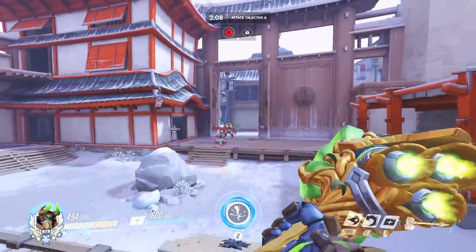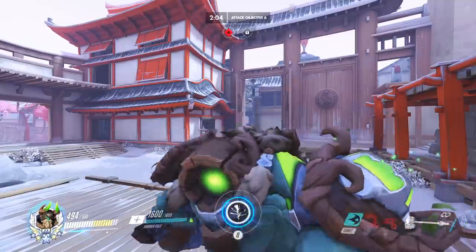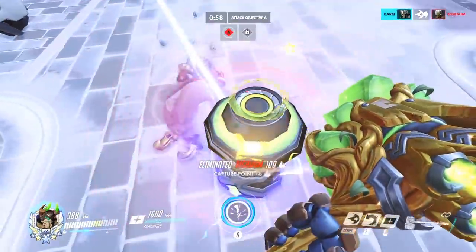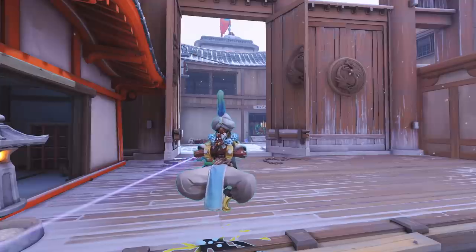Alternatively, if you don't want to bang enemies against a wall, for Reinhardt specifically, you can bang them into an Orisa using Fortify, bang them into a Supercharger, bang another Rein, and even bang them into Torbjörn's Turret.